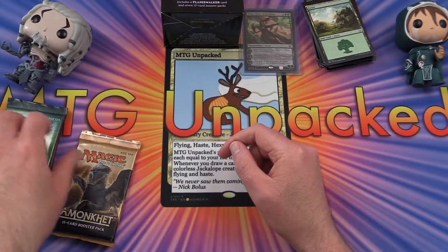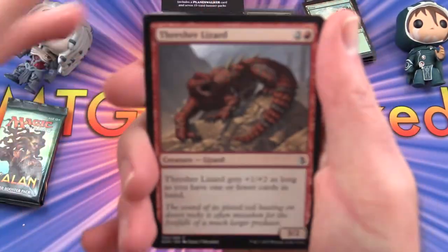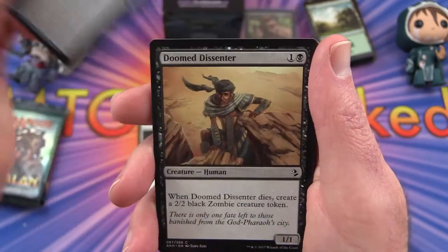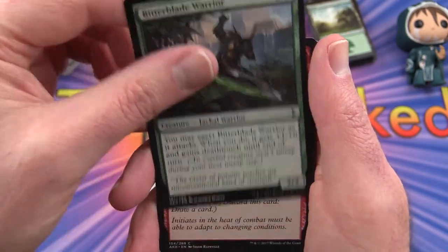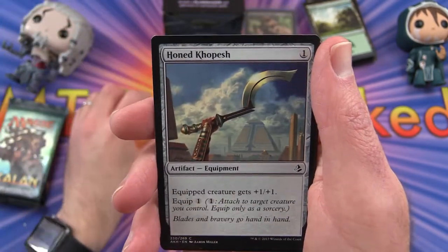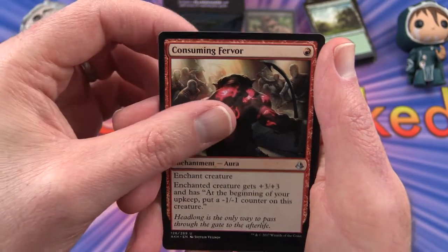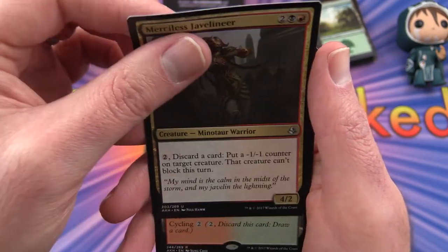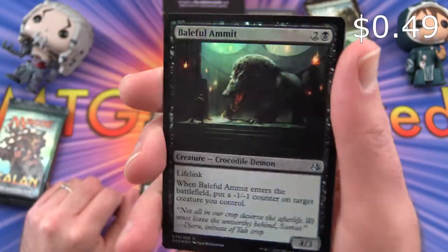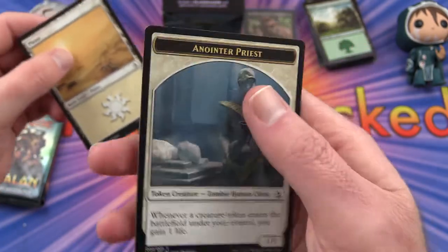Next we'll do Amonkhet. We have Thresher Lizard, Gideon's Resolve, Naga Oracle, Doomed Dissenter, Bloodlust Inciter, Violent Impact, Binding Mummy, Decision Paralysis, Honed Khopesh. Uncommon is Wayward Servant. Consuming Fervor, Merciless Javelineer. And Sheltered Thicket is the rare. We also get a Baleful Ammit — foil — and Anointer Priest.